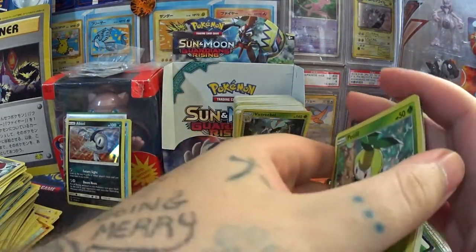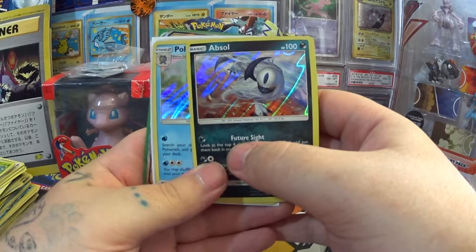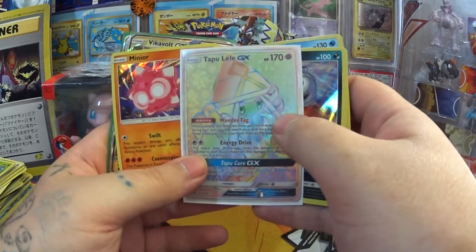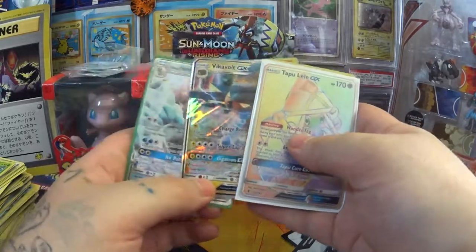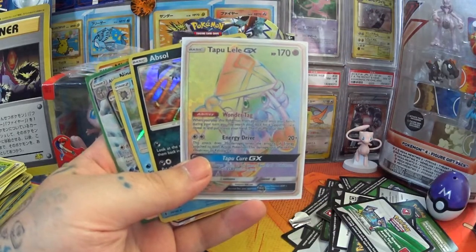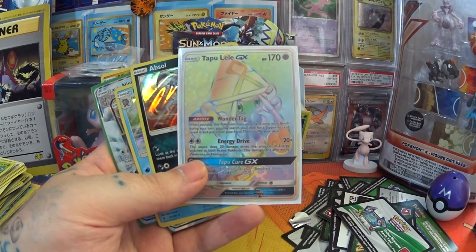Well, that was definitely a good box. Thank you so much to my buddy Nathan over at Nathan Walker Collectibles — check him out on Facebook or on his Wix site. That Tapu Lele — so cool. And we got those two GXs as well. Anyway, thank you for watching, guys. If you haven't already, have a good day. Stay happy and good luck with those pulls.